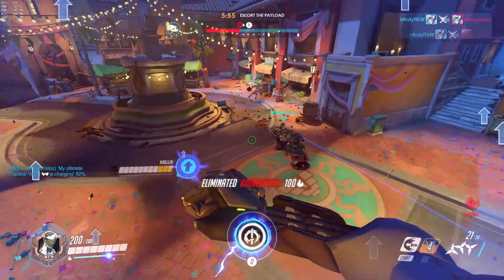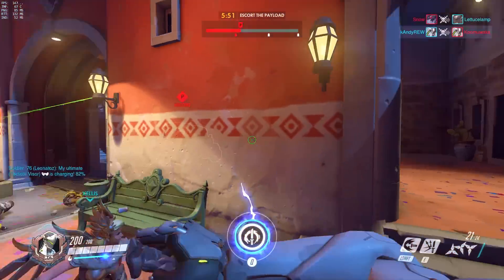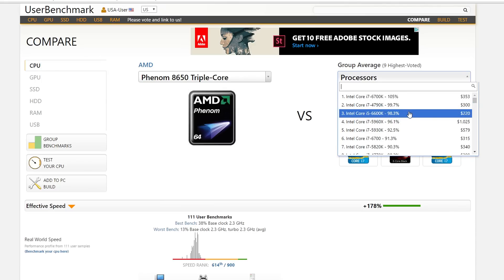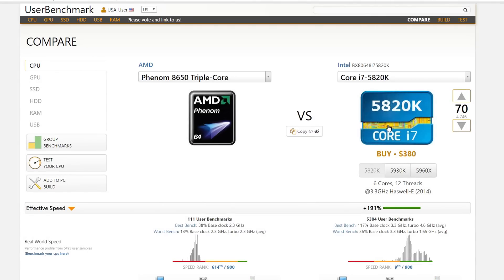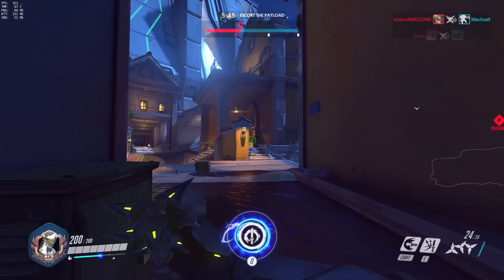Essentially what you want to do — and I can show you right now — is click on the link down in the description. It should take you to the User Benchmark website with the Phenom 8650 triple core already filled out on the left-hand side. All you have to do is plug in what processor you have on the right-hand side. You're looking for your processor to have a green bar, showing that its relative performance is higher.